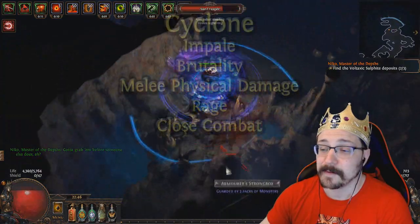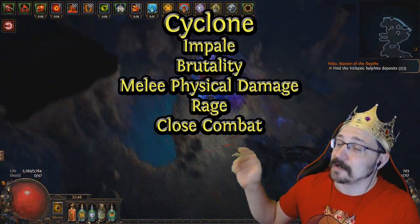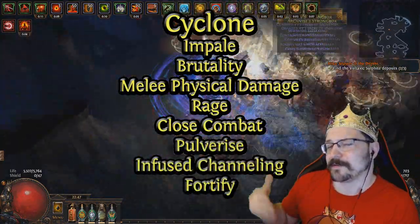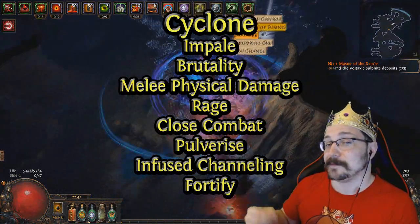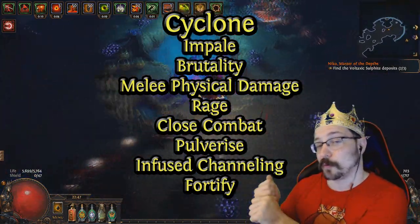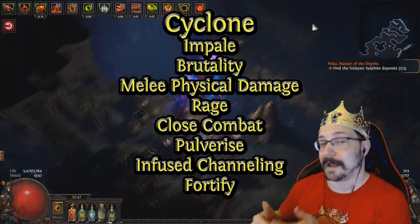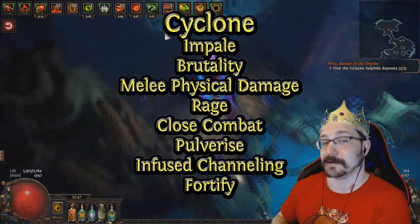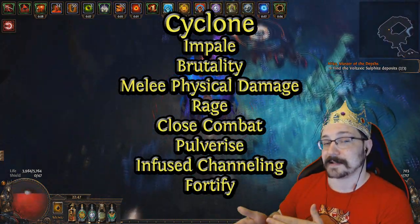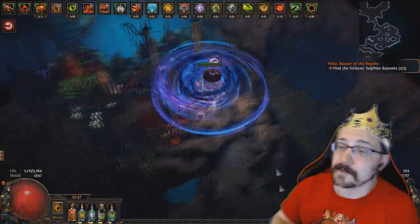For my main Cyclone links I'm using Impale, Brutality, Melee Physical Damage, Rage, and Close Combat Support. If you want a bigger Cyclone you can switch in Pulverize for either Rage or Close Combat, and if you have enough intelligence, Infused Channeling is incredibly nice as well. I also have a level 20 Fortify sword, so my sixth link is being supported by a seventh link — level 20 Fortify. If you don't have a weapon like this, put Fortify into your main links or onto Leap Slam, especially because on my passive tree we'll be taking some of the new Fortify nodes.